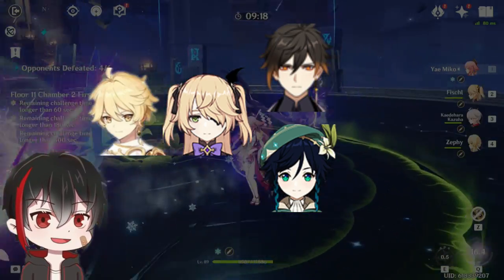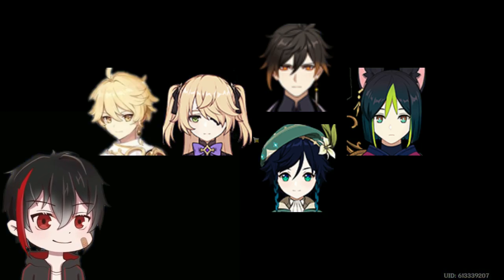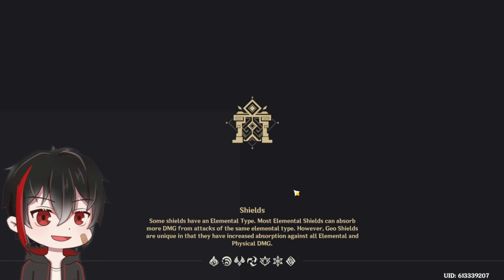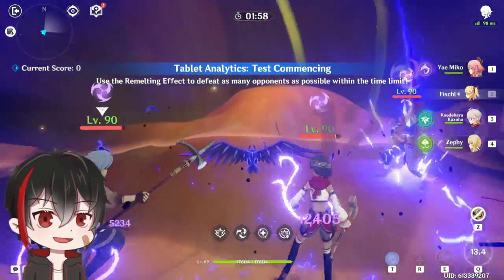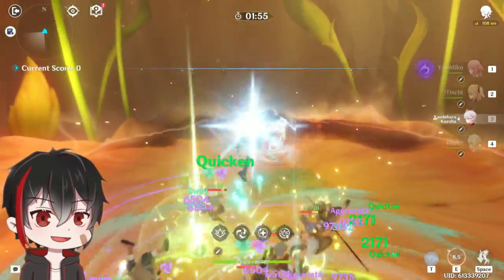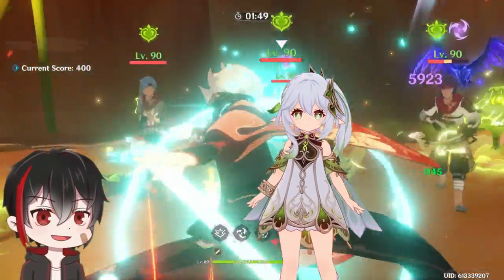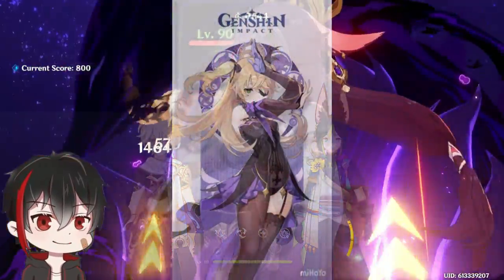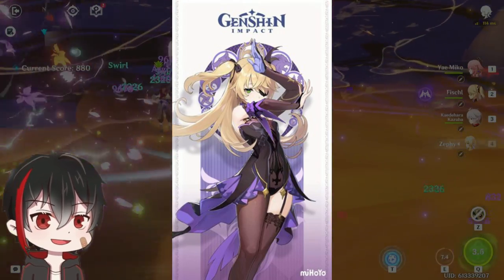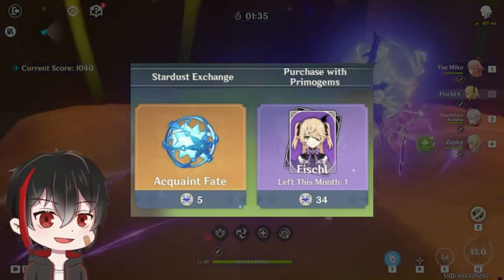Once all that is set up, tag in your on-field DPS. For the Spread team, that would be Tighnari — use his skill and burst, then do 3 quick charge shots for extra Dendro damage. In Aggravate teams, your driver will be one of the other Electro units. Depending on which one, use their main on-field rotation to apply as much Electro as you can. For substitutes, you can replace the Dendro Traveler with Collei, but it's still not ideal. Nahida can easily replace both the Traveler or Tighnari, but that's for another place and time. Fischl is core here and hard to replace — plus she's a free unit from 2 events, and you can buy her from the Paimon Shop every 6 months.